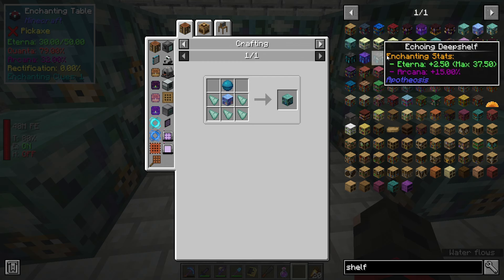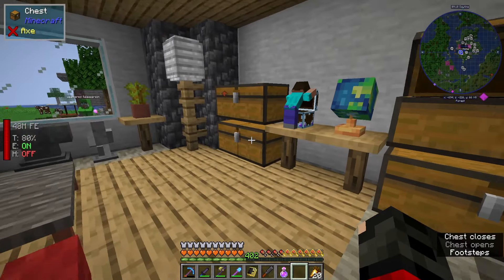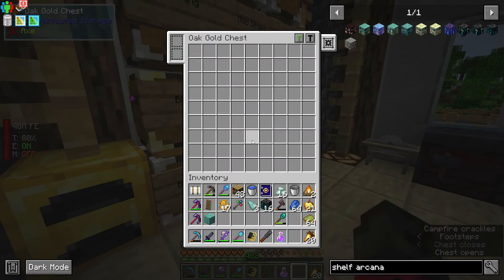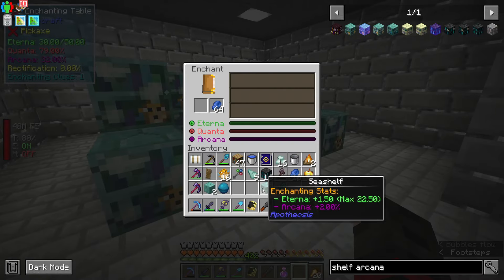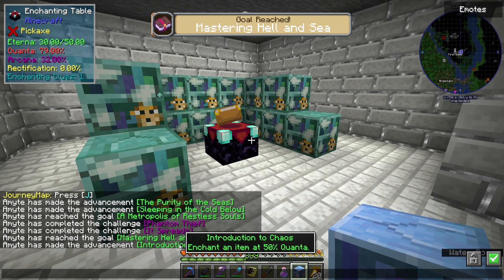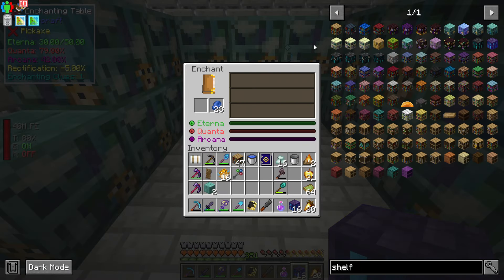I think I specifically put away some weird stuff around the house - in the miscellaneous, oh yes! I found one. We go back here to infuse it, then we just take this and make this. Now we can start infusing these to get into the final tier of bookshelves.